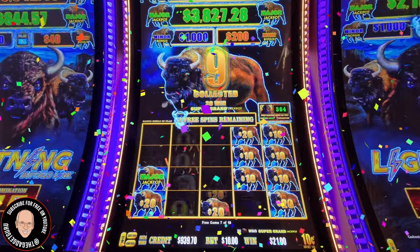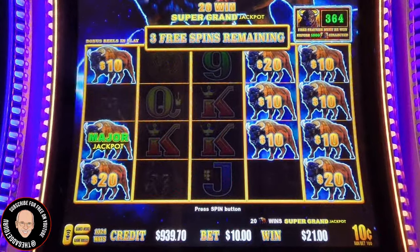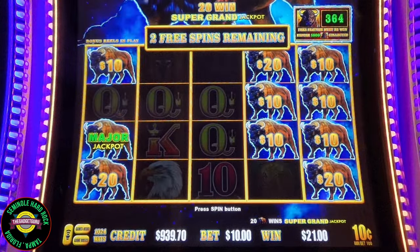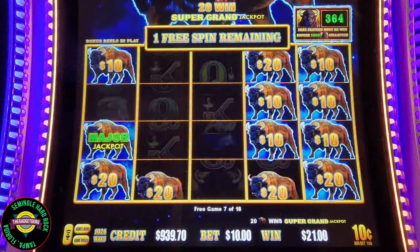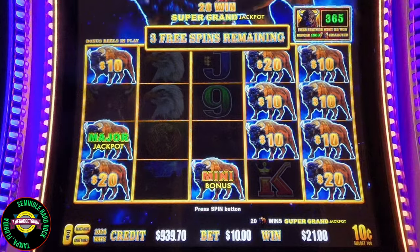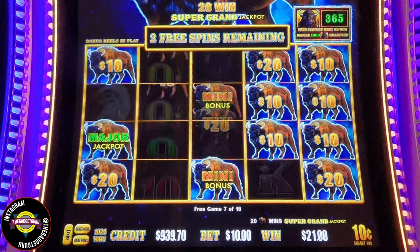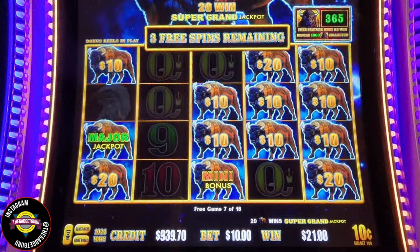We're doing good here. Buffalo saves the day. By the way, the mini is at $200, the minor is at $1,000, the major is at $3,827. We got a mini for $200. We're having $4,000 a game here. I am just loving this.